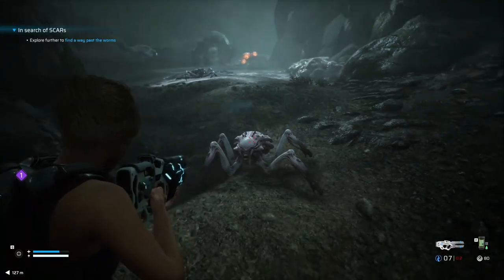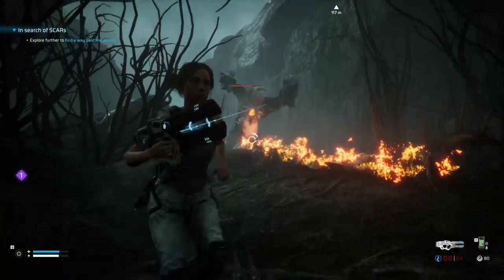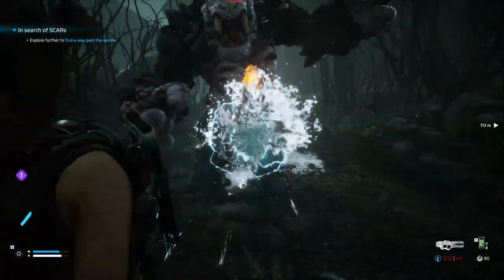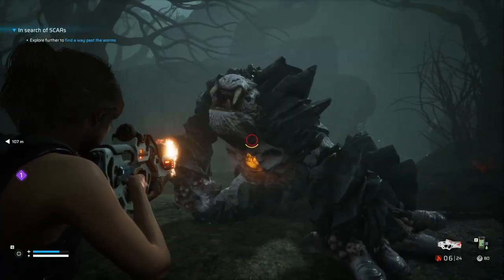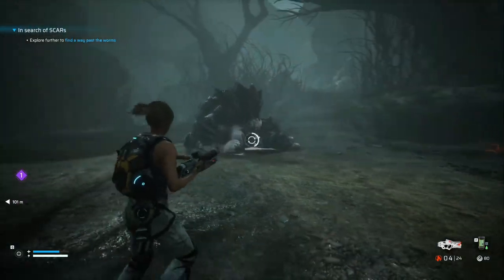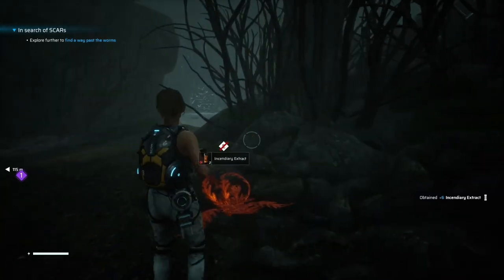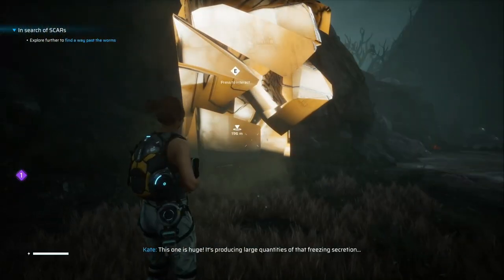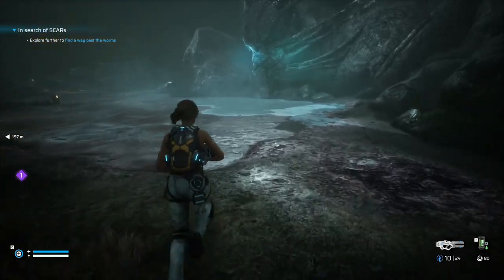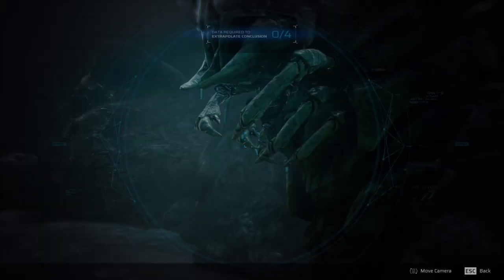It might just be us. Man, you're a brave one — oh god, got him. Right on top of where the other one was, that's funny. Oh man, ran out of ammo already. Activate pillar. Explore further to find a way past the worms.